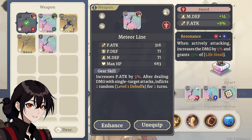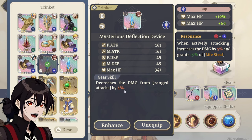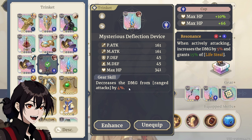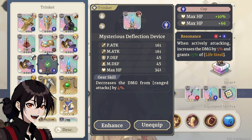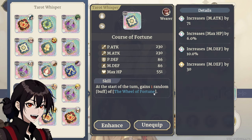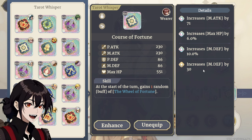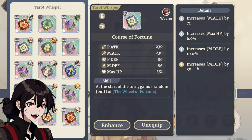Next one is Edda. Of course, Meteor Line for some debuffs, as well as yet another reduction to ranged damage taken. Again, not that important — Edda doesn't retake damage — so another Fancy Head would have worked just fine. And lastly, another Wheel of Fortune. I really like the Wheel of Fortune buffs. This one rolled a little bit into HP, a little bit into Magic Defense, but still no 4th skill. Still waiting on this one.